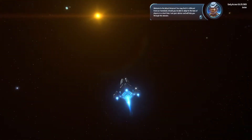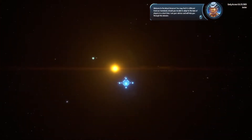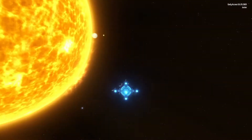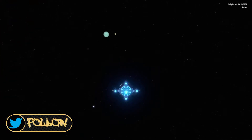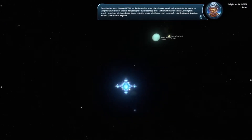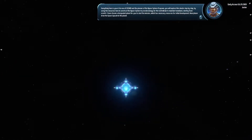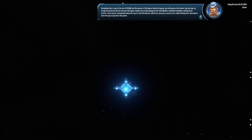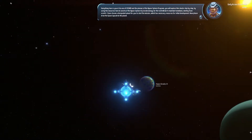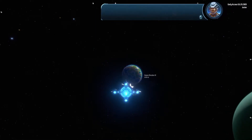Welcome to the actual universe. You may find it's different from our homeland — should you be able to adapt to the laws of physics in a short time, I am your advisor and will help you through this mission. And we shall call you Fred. Hi Fred! As one of Cosmo and the Pioneer Kappa, you will explore this cluster step by step, constructing the Dyson Sphere to provide energy for the center brain. Starting from scratch, I have chosen a designated planet — now please drive the space capsule to the planet. Onward to Kappa Doratus 3!